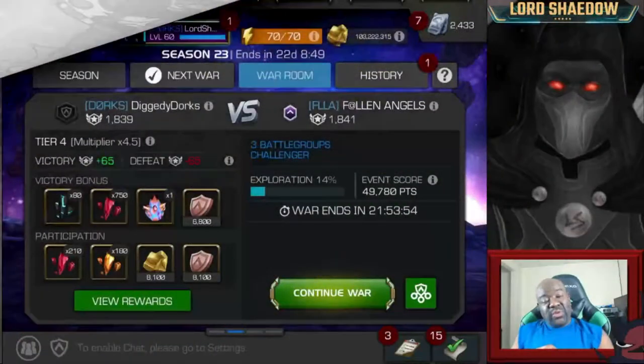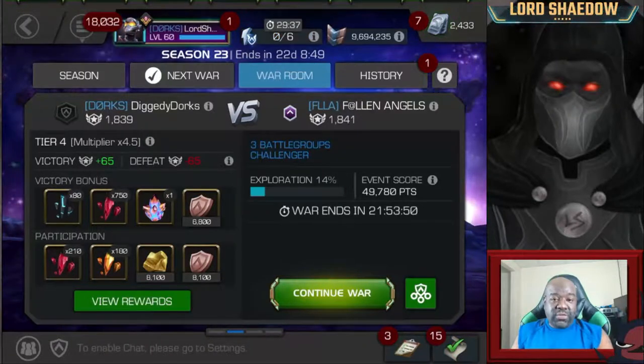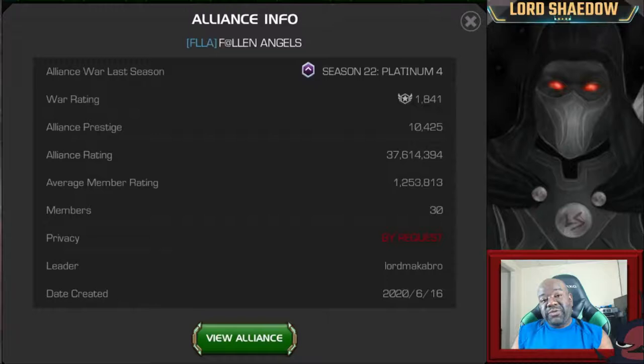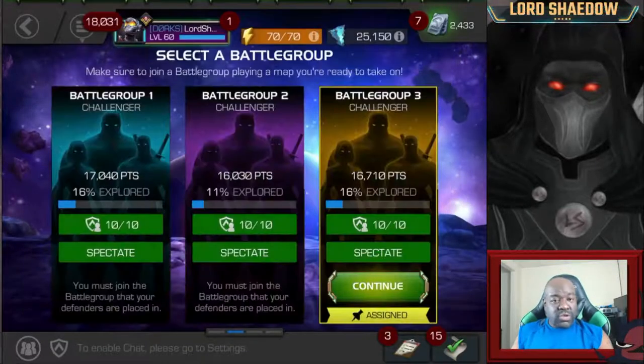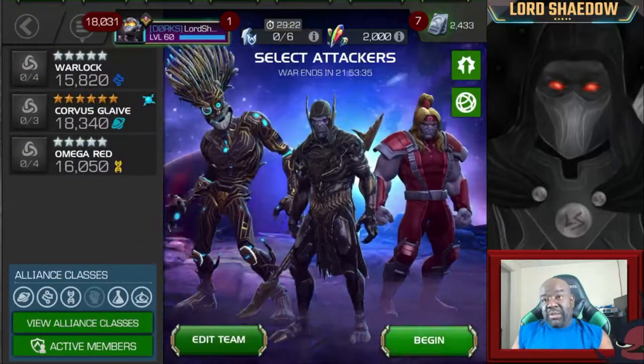Hey everyone, Shadow here and welcome to another Marvel Contest of Champions video. It's Season 23, War Number 3, and we're going up against an alliance called Fallen Angels. I've already scouted my path out and chosen my team, and this is the team I'm going in with.